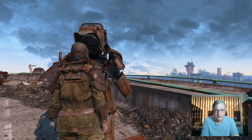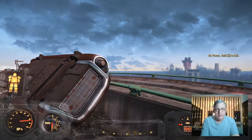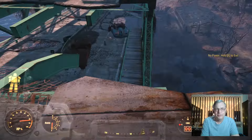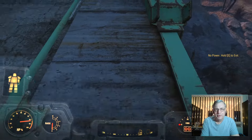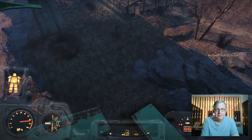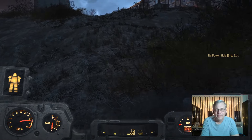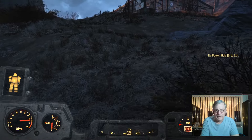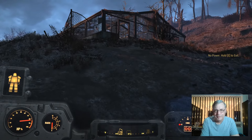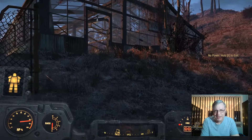That's a full set of T-45. Nice thing about power armor — no fall damage, no matter how far you fall. We're going to come up here to Grey Garden and steal some produce. It's funny — nobody seems to mind when you take produce off plants, but you try to pick up a tin can and they're all over you.